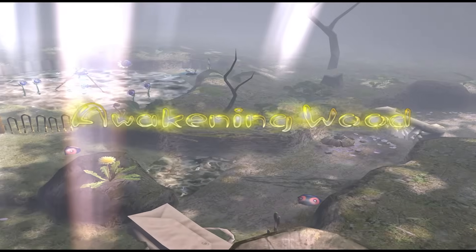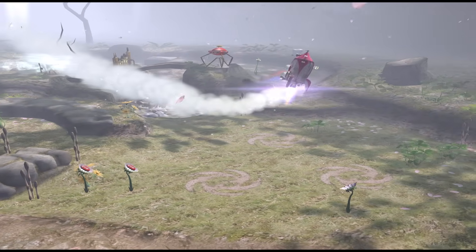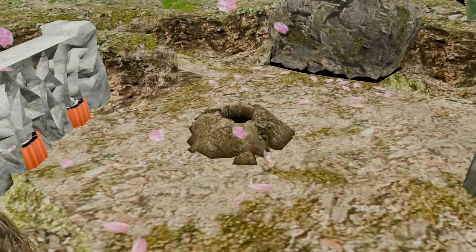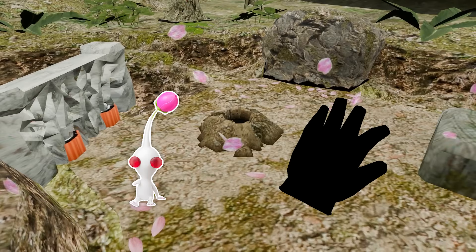We'll be starting our second day in the Awakening Wood. This place is massive and has a ton of different things to do. But I only had one goal locked in my brain as soon as I got here, and that was to get to the White Flower Garden — which is just another hole in the ground. This place is important mostly because it houses our next Pikmin, but it also contains a surprise tool that will help us later.